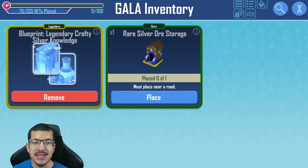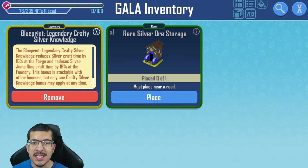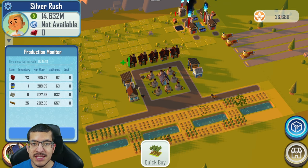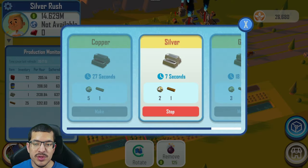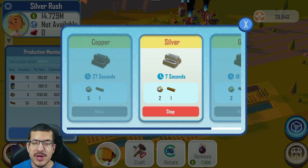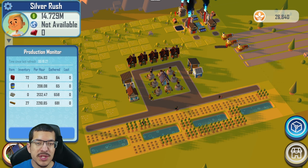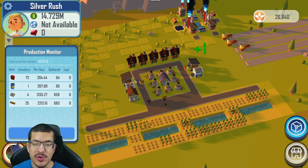I'm using the legendary version of the Silver Crafty Knowledge Blueprint, which provides a 16% craft time reduction to silver and other silver-related crafts. Depending on the rarity, it provides a different percentage. With the full set of Miranda skins and that blueprint active, the craft time for silver in the forge should be either eight or seven seconds depending on the rarity of the blueprint. In this case, silver is crafted in seven seconds, so it is much faster.